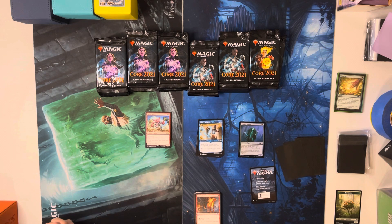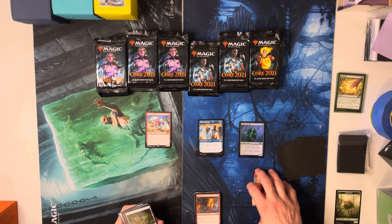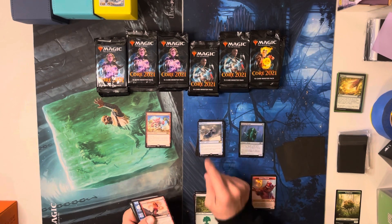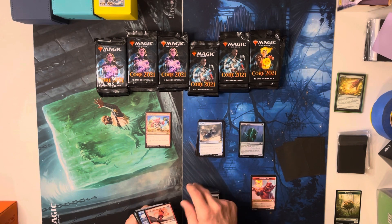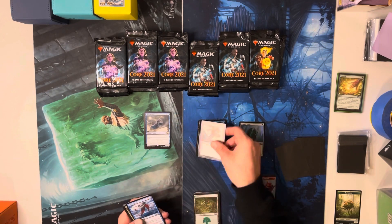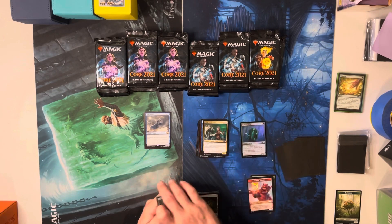This is a planeswalker — he's a Jace but he comes out as a devil and you get to scry and draw. Mirror Mage, Shackled Geist — I think that actually taps: tap two untapped spirits you control to tap a target creature you don't control. That could be kind of cool. Wrong pile — Kinetic Auger, Tide Skimmer, Obsessive Stitcher.